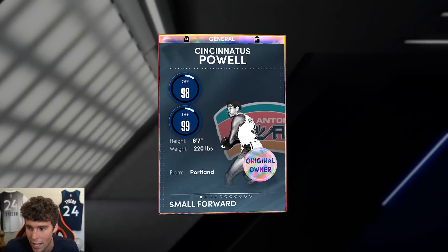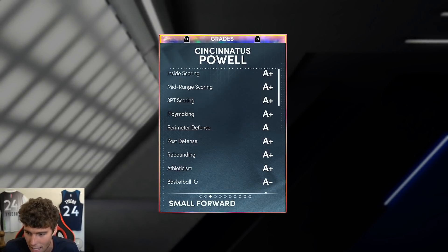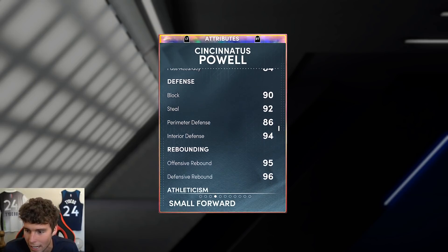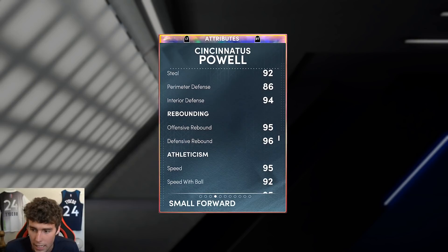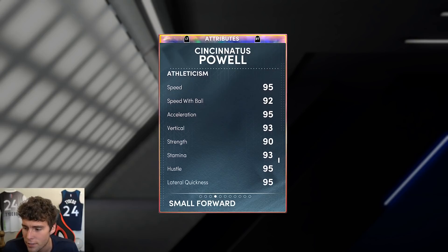If you are new to my channel, make sure to smash that subscribe button because Cincinnatus Pal is gonna put on a show for you guys. Six-seven, 220 pounds, 93 ball control, 90 driving dunk, 86 ball handle, 90 block, 92 steal, 86 perimeter defense — maybe we'd like to see that a little higher. Does have that 94 interior, great rebounding stats, 95 speed as well as 95 lateral quickness.